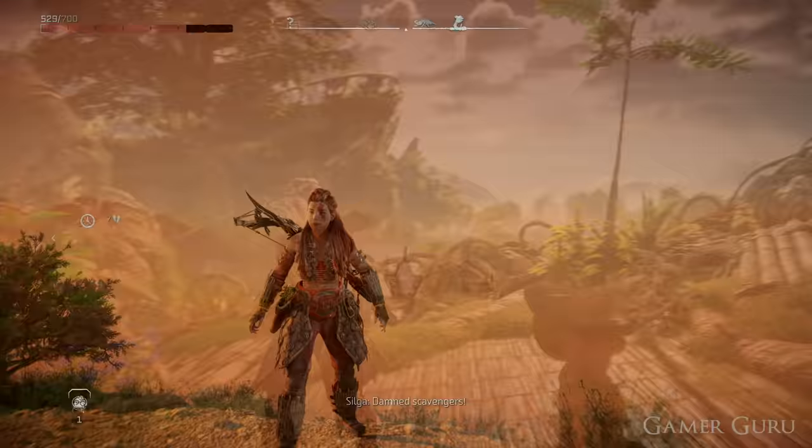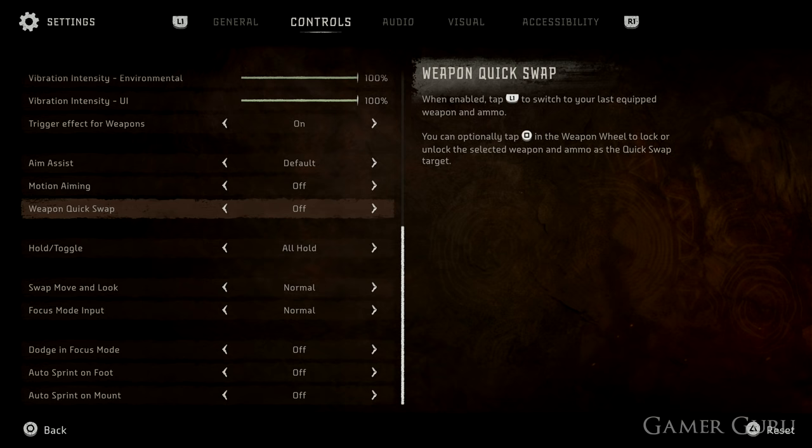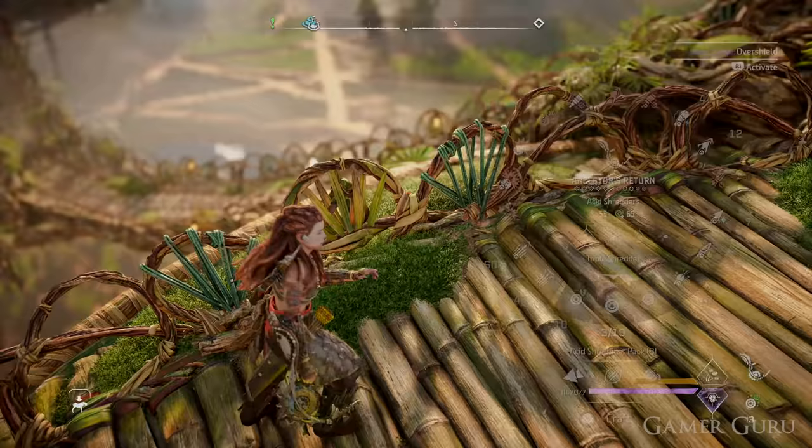Before we jump into gameplay, let's check out some really useful things in the settings menu. The first and most important thing is under the controls tab. There's an option called Turn On Quick Swap, and for some strange reason this game starts it off by default. You definitely want to enable it. What this does is allow you to change between multiple weapons or even multiple ammunition types of the same weapon very quickly by simply tapping L1, without needing to open your weapon wheel.